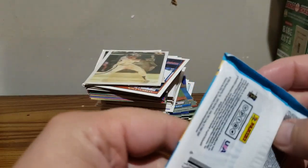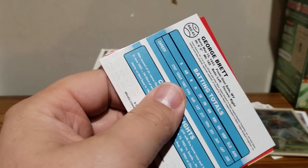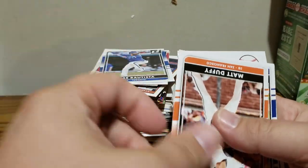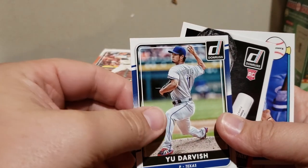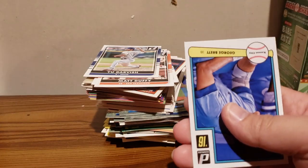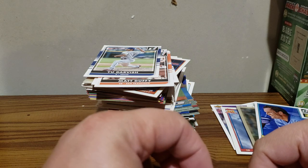All right, last pack is going to be the 2016 Donruss. I had George Brett last one - Mike Scherzer, Jose Bautista, Matt Duffy, Yu Darvish, we got Trea Turner rookie card and a star card as well, and George Brett again.